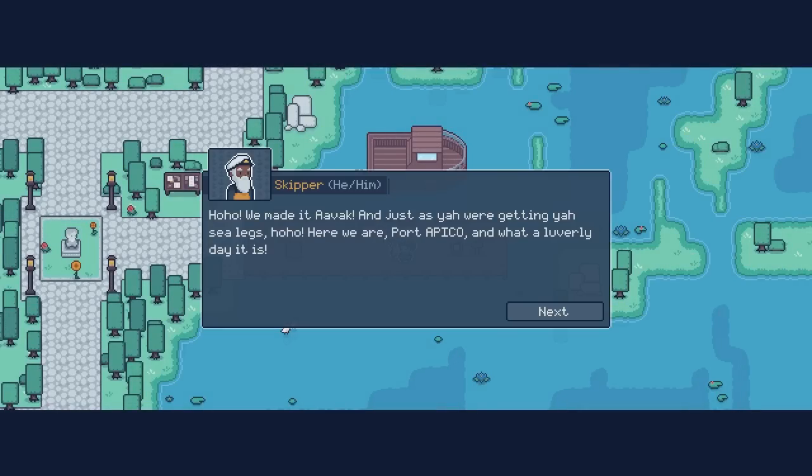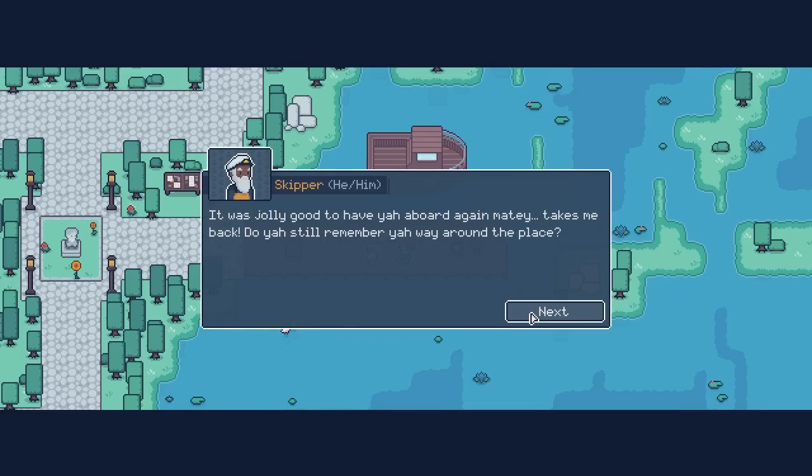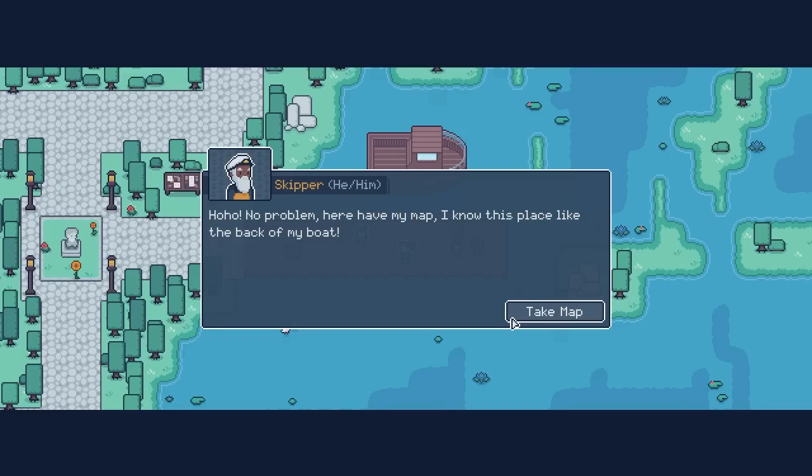Here we go. We made it, Avak — and just as you were getting your sea legs! Here we are, Port Apico, and what a lovely day it is. It was jolly good to have you aboard again, matey — takes me back. Do you still remember your way around the place? No problem — here, have my map. I know this place like the back of my boat.